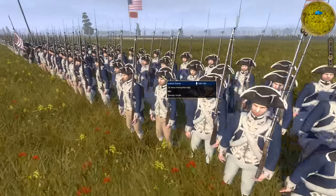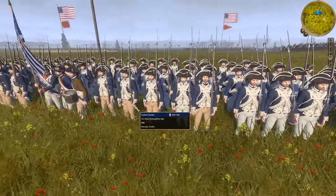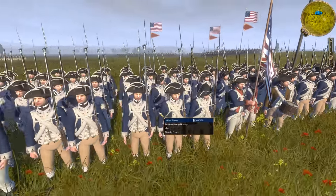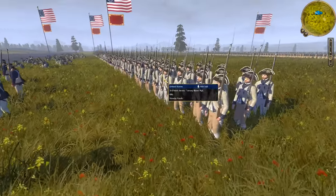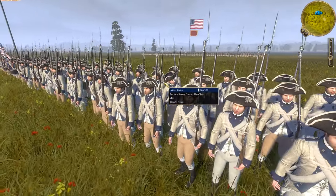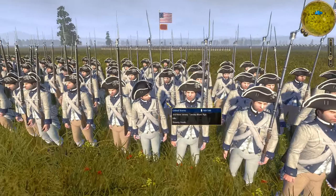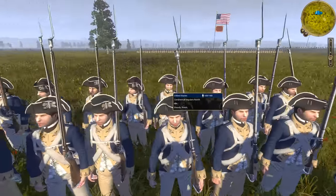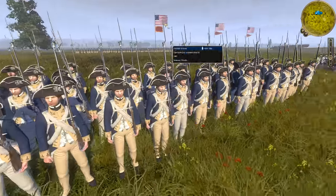Here is the 1st New Hampshire Regiment — very sick uniform. I like the different color pants; it has a more realistic feeling to it. And then I have the 3rd New Jersey Jersey Blue Regiment, another nice white and blue uniform. And at the very end I have the Continental Regulars North. Pretty sweet.